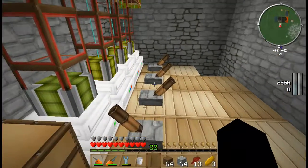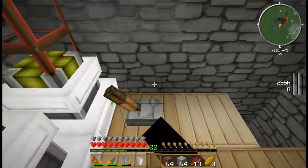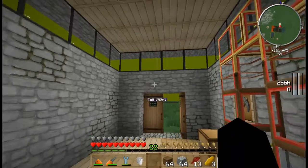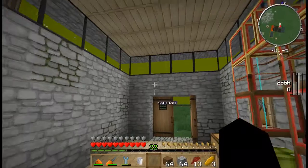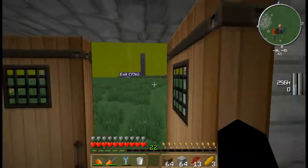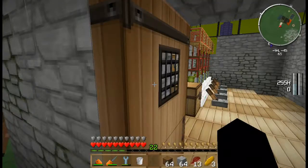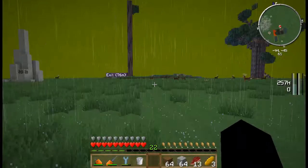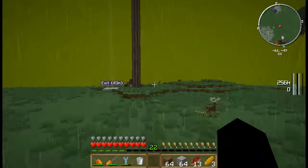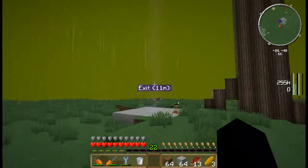I couldn't figure out why it wasn't taking one bucket and starting up like it usually would, and I finally realized I just did a whole bunch of ME work. So now it takes much more power. I disconnected the line to downstairs for the AE, and that drastically changes how much energy is required — to the point where I could run my nuclear reactor and power that.